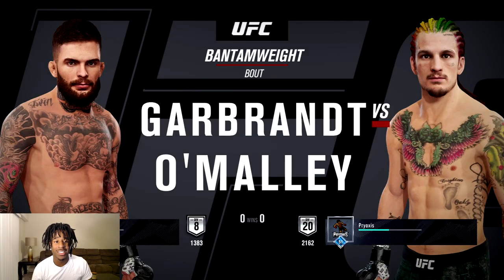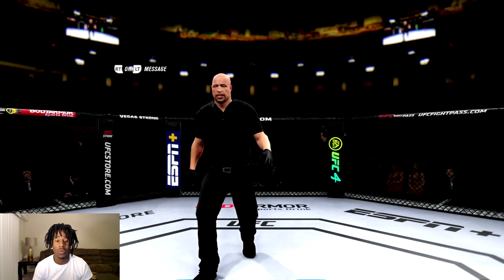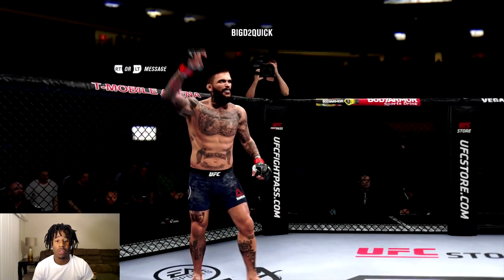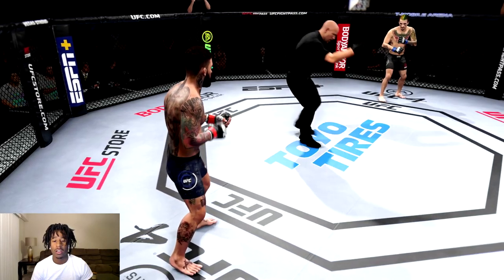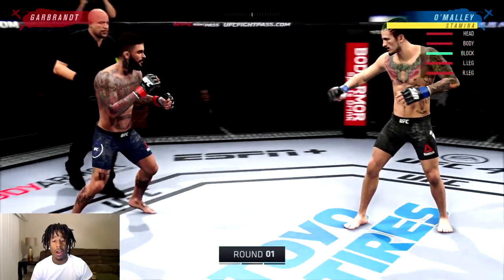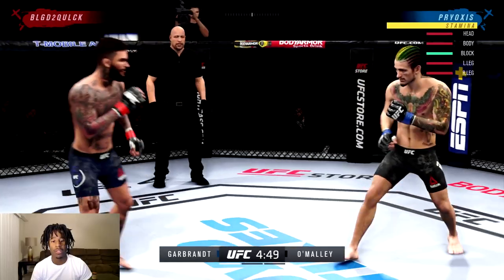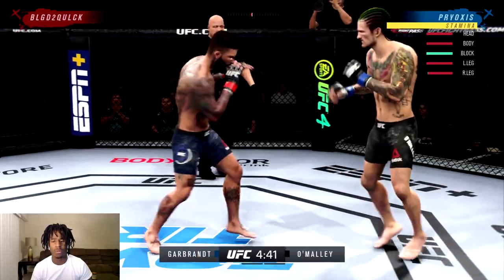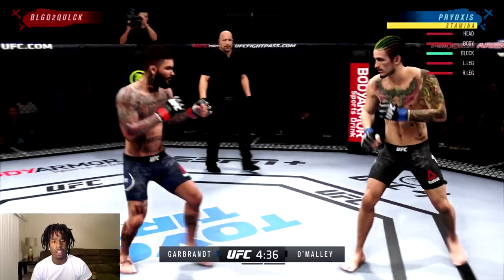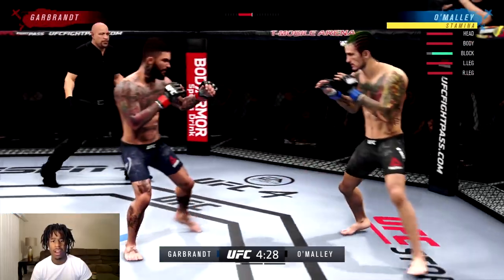Alright, here we go guys. We're going against a Cody Garbrandt. His reach is not that great, and I'm using Sean O'Malley who has the longest reach in the game. In this fight, Cody Garbrandt will want to get on the inside, and I want to keep on the outside. I'm going to try to use my front kicks because I don't want to pocket fight versus this guy. I'm going to play from the outside, use my front kicks and maybe some side kicks, though side kicks have pretty bad tracking right now.